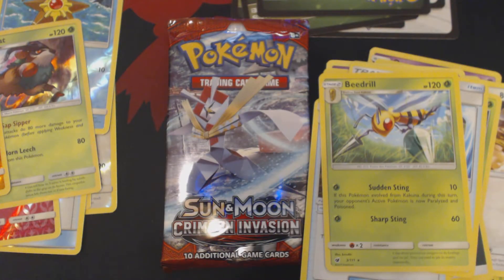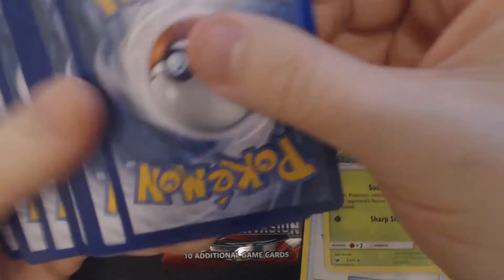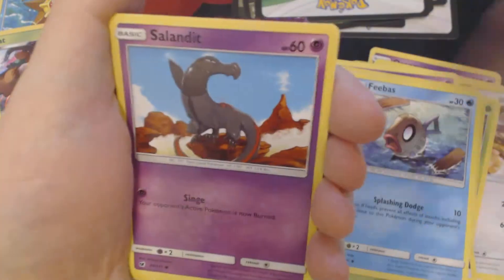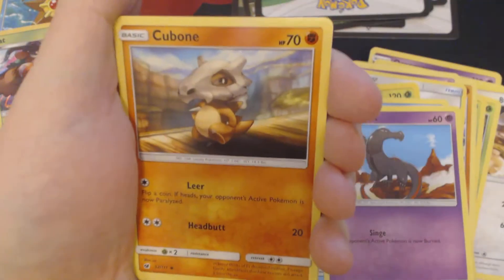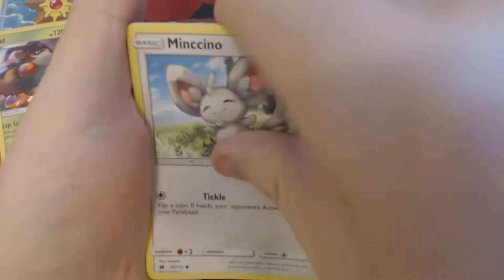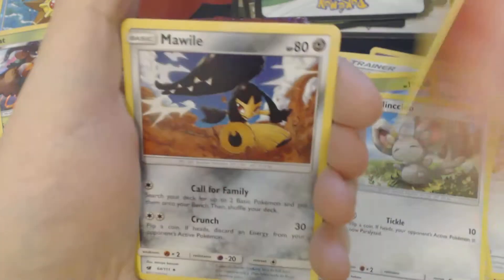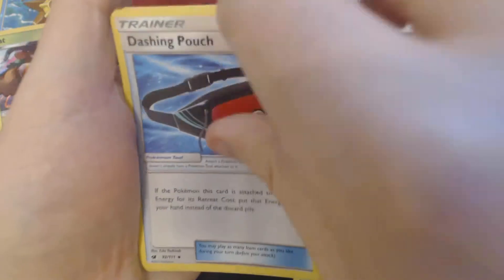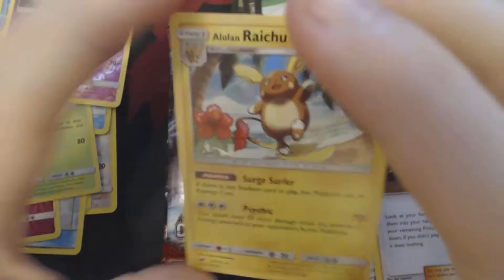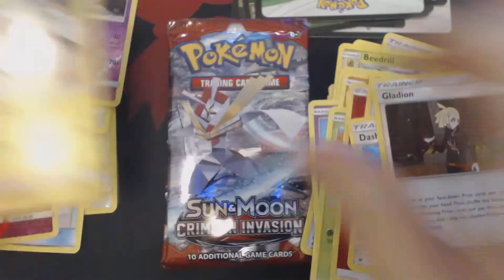Four packs to go. Something interesting this way comes. We've got here Phoebus, Selendit, Cubone, Weedle, Mincino, Fairy Energy, Mawile, Dashing Pouch, Gladian, Reverse Hollow Mismagis, and Holographic Alolan Raichu.